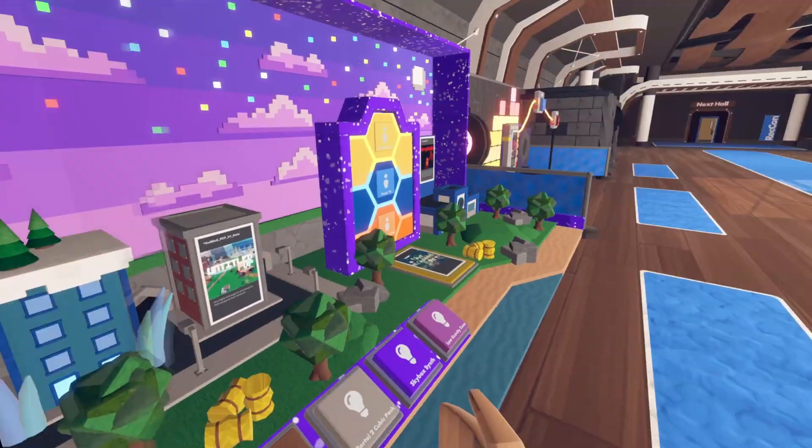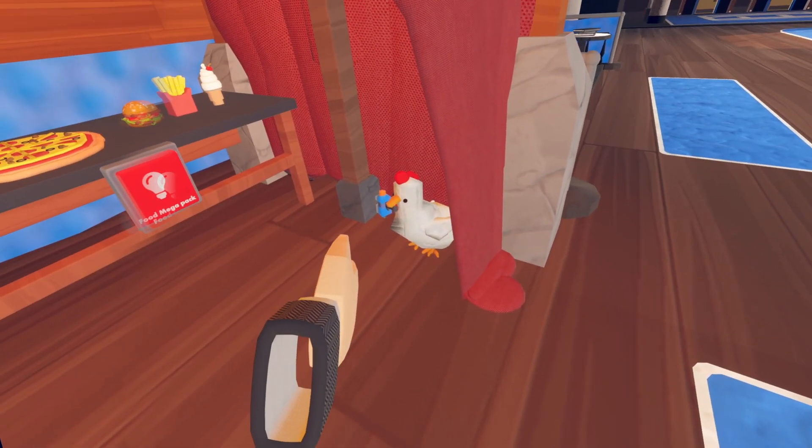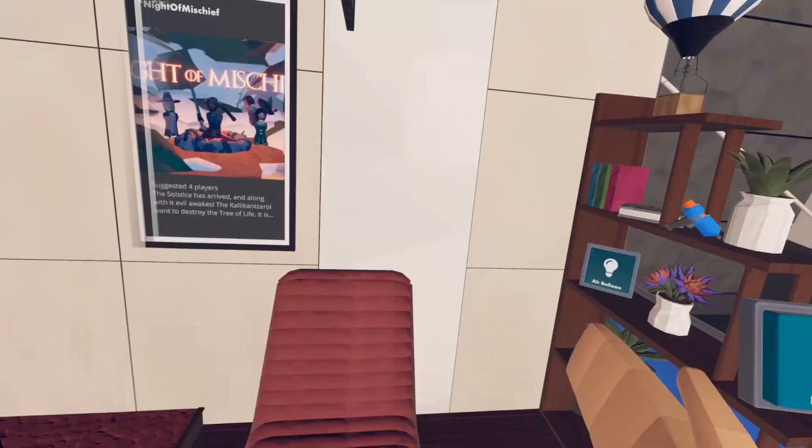Next top: first one is going to be right under this bag. Second one will be behind this arcade-style city. And the final one will be in the chicken's mouth at the farm. Next off: the first one is going to be directly on the right at this pillar, and the second one is going to be over here on the shelf next to this piano.